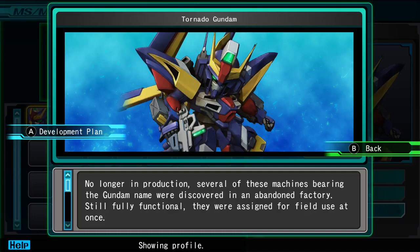Lorewise, the Tornado Gundam is a mysterious prototype unit that was found collecting dust in an abandoned factory. No one knows how it got there, but it was in a workable condition and so it got fielded alongside other mobile suits.